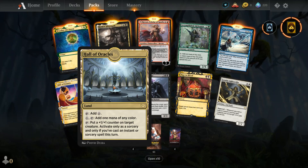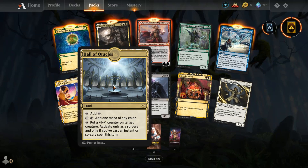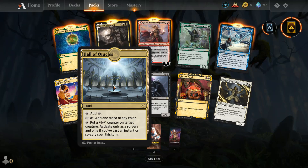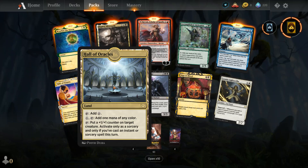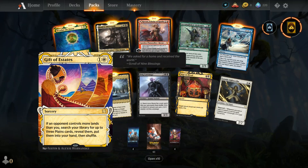My first ever Hall of Oracles — it's a land. You can tap it for colorless, or pay one and tap it to add one mana of any color, basically changing your generic land into a colored mana. You can also tap it to put a +1/+1 counter on a target creature, but only as a sorcery and only if you cast an instant or sorcery spell this turn.